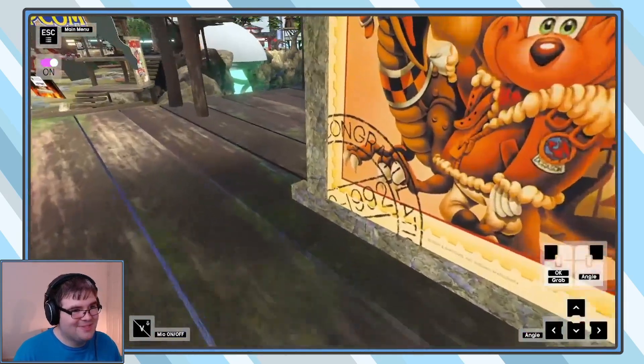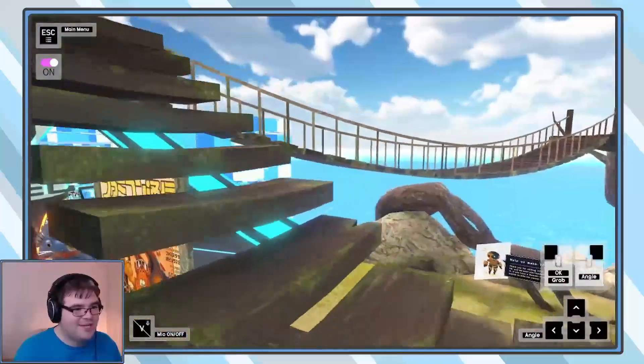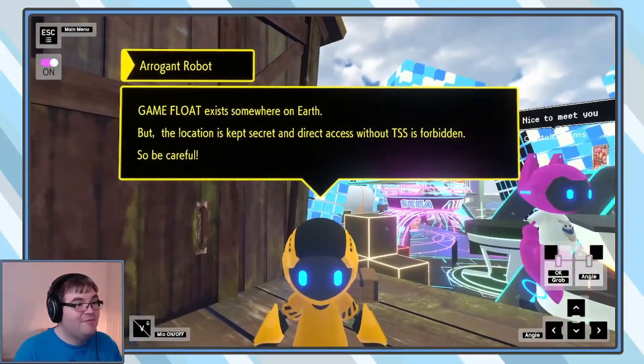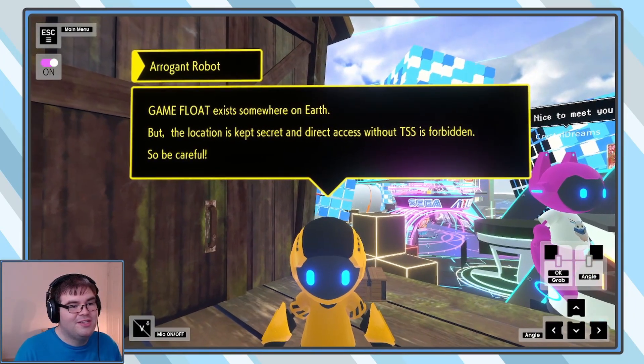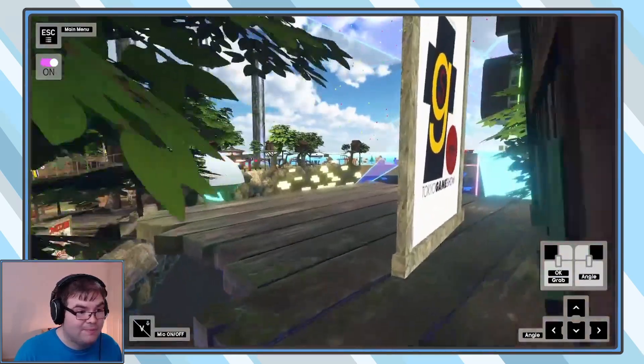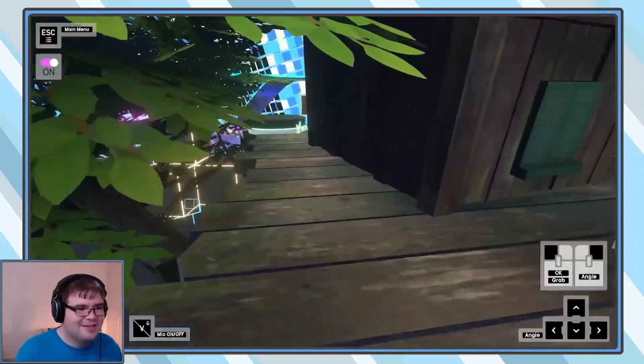Played too many Zelda games. Yeah, there's a lot of surprises here — this is really freaking cool. Game Float exists somewhere on Earth, but the location is kept secret and direct access via TSS is forbidden, so be careful. Isn't this tentative direct access? Or is that the viruses? What's the lore here?